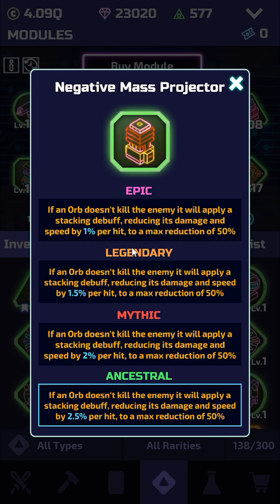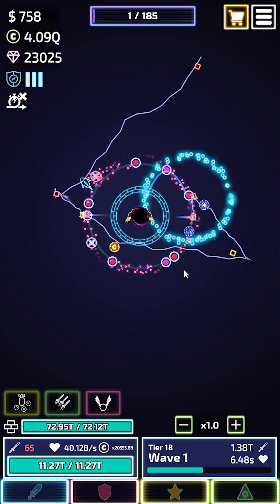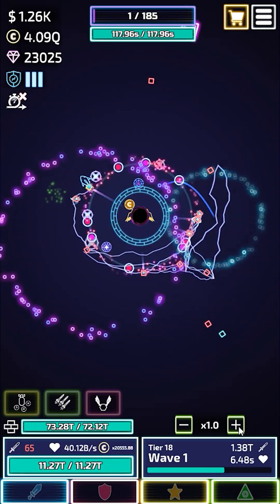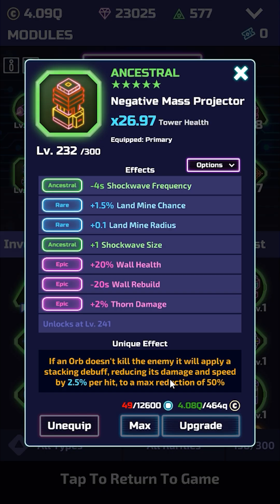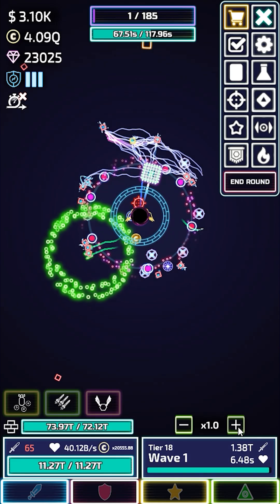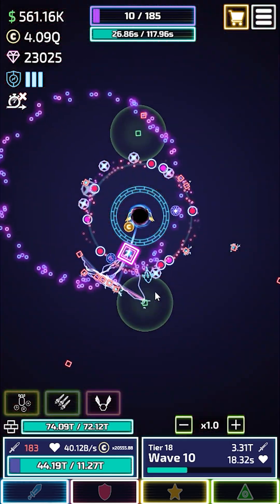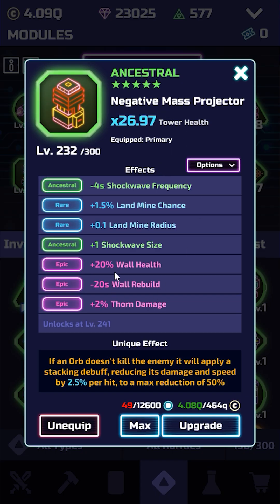For the visual of the module, the main thing you notice is that the orbs actually change how they look — it sort of makes them look bigger, but I don't think the orbs are actually bigger. Every time one of those orbs hits an enemy, depending on your rarity, it will reduce their damage and speed by a certain percent. It's hard to tell with fewer hits, but a lot easier to see with many hits. Here's what they look like without Negative Mass Projector — the white and the regular color are sort of switched.